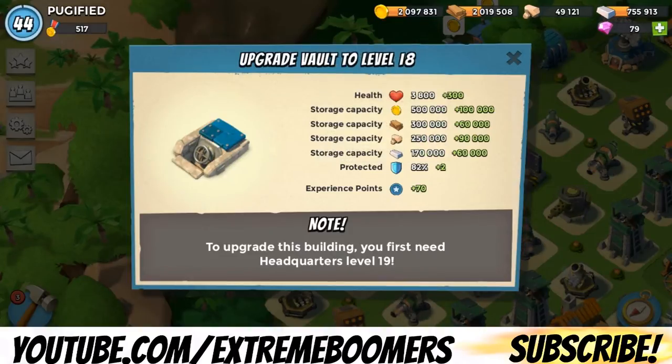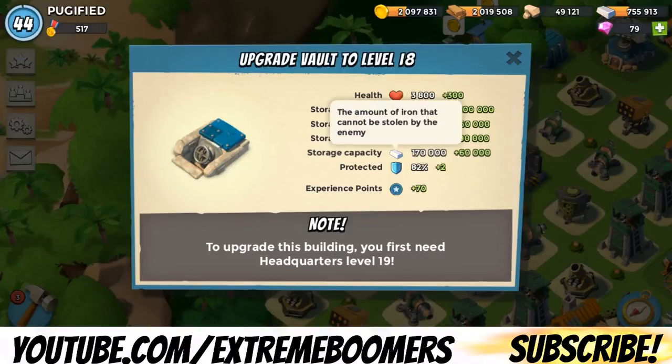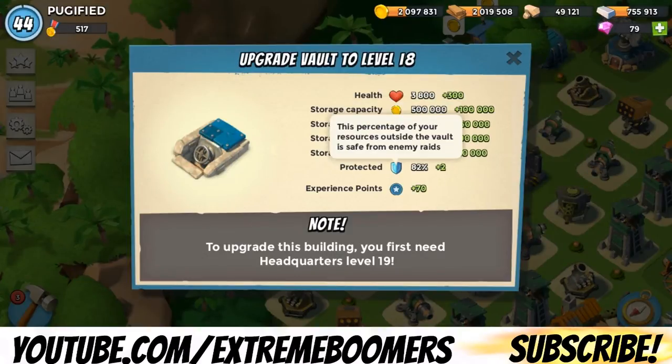That's where the protected percentage comes in. As soon as your amount of gold is over that base amount — so over 500,000 gold — your protected sign will kick in. And this is your protected tab down here. The percentage of your resources outside the vault is safe from raids. As soon as you're over 500,000, this 82% will kick in. Your percent could be less, it could be more. I think it goes up to 90% as the max, which is pretty awesome.